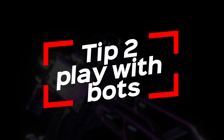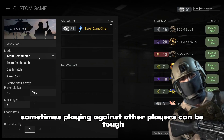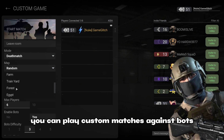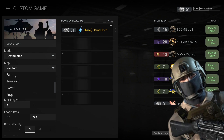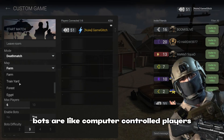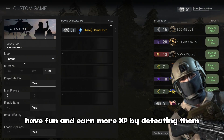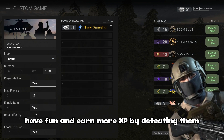Tip 2: play with bots. Sometimes playing against other players can be tough. Well, here's a trick — you can play custom matches against bots. Bots are like computer-controlled players, and they're easier to beat. So, it's a great way to practice, have fun, and earn more XP by defeating them.